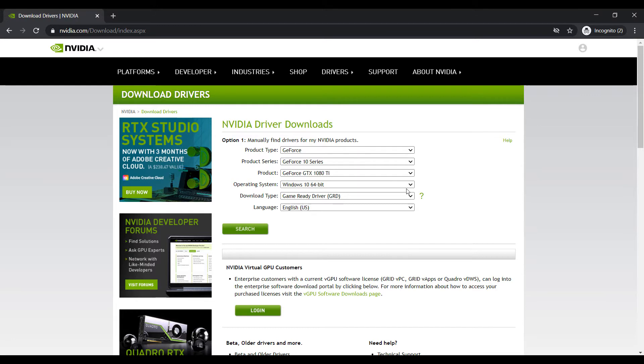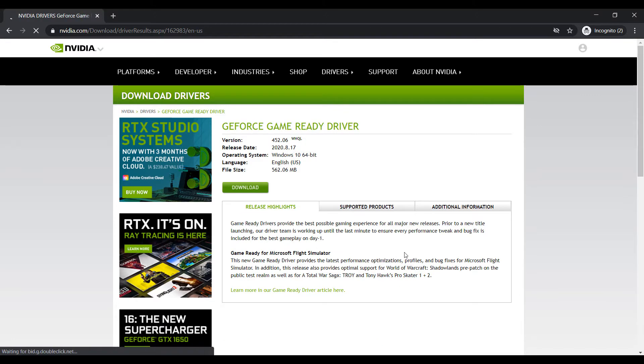Choose your operating system and click on Search. Check the driver version and corresponding date, then click on Download.